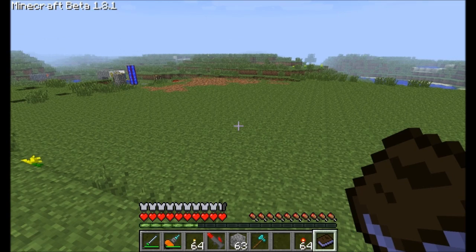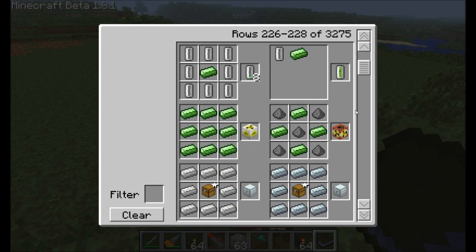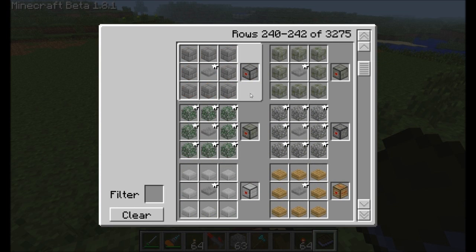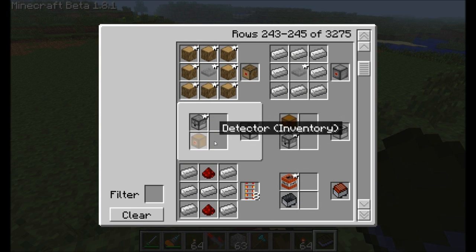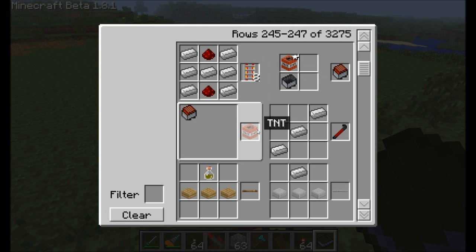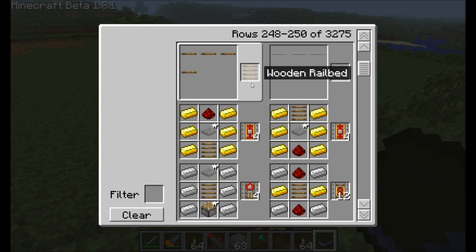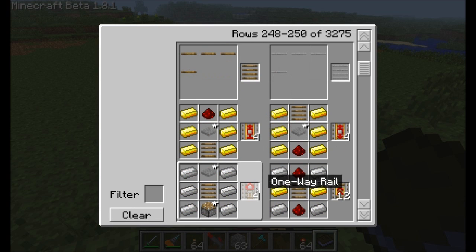Railcraft is pretty much completely reworking how minecarts and rails work in this game. It adds a ton of items, and if I scroll down through my crafting book to the spot where all the rails are, I start seeing some of the blocks. There's detector blocks, which detect things like carts on the rails. There's loaders and unloaders, an elevator rail, a crowbar for manipulating rails, and it kind of changes the way that you build rails. You need wooden ties to get a wooden rail bed, and then you use that wooden rail bed in recipes to get all kinds of different rails.